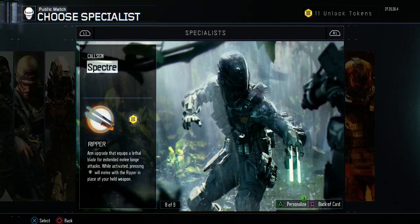Hey, what's going on today guys, and welcome back to a brand new video. Today we've actually got a tutorial video. We'll be looking at the specialist classes, in particular the Spectre, otherwise known as the Ripper ability.